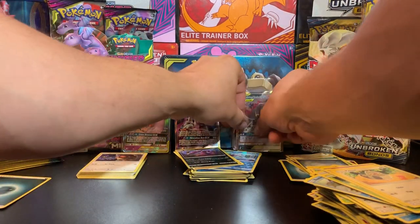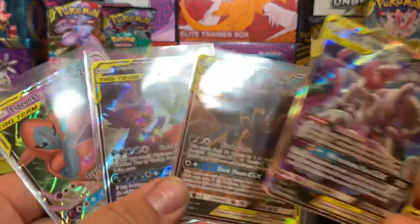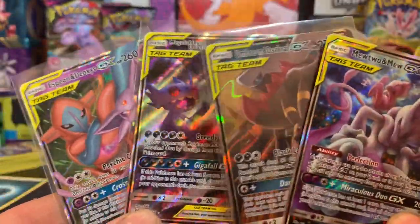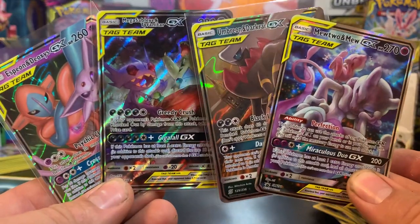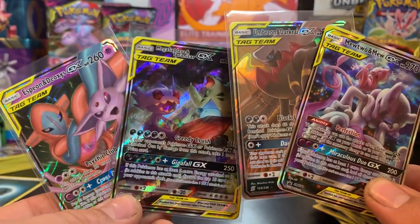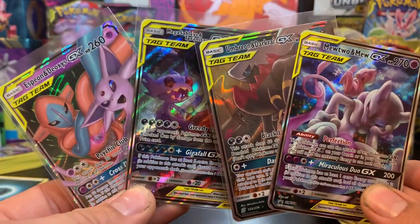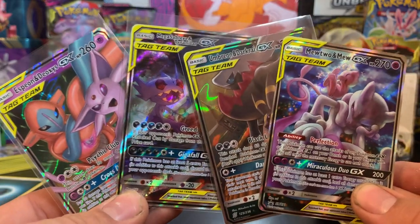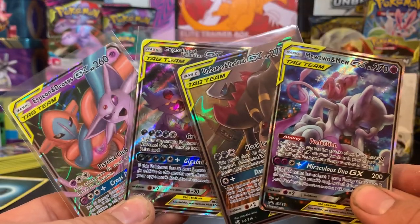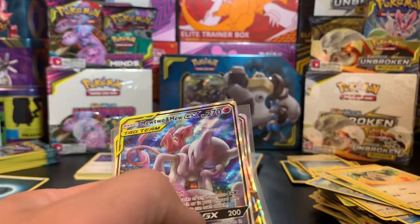So we got these GXs that we pulled and we got the Mewtwo. Let's see how we can hold these so you can see all of them at the same time. We got the two from the Elite Trainer Box, we got the one from the Booster Box, and we got the Mewtwo and Mew from the tin. Alright guys, thanks for watching - like, subscribe, definitely come back for more cause we pull cards all the time. Thanks for watching, take it easy.